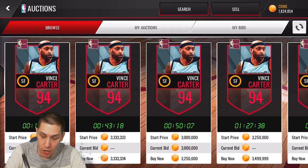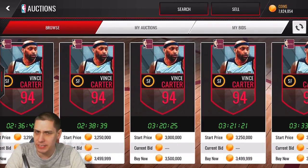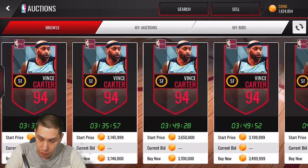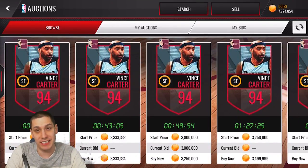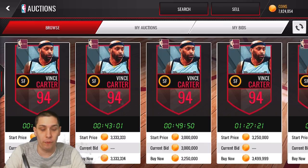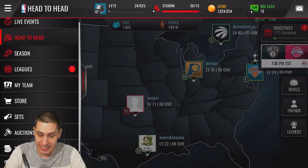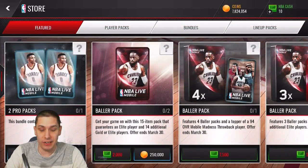Right now on my auction house it appears to be number three, and I believe the cheapest one is going for about 3.1 million coins or so. This card is very, very valuable right now — it's definitely something we want to try and pull for. Thankfully we also got new packs added into the game today that they have not had in the game before.